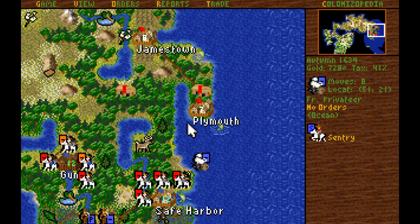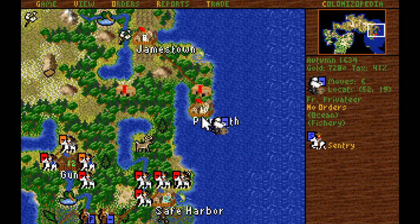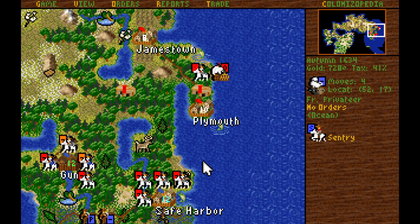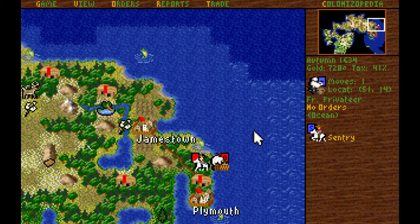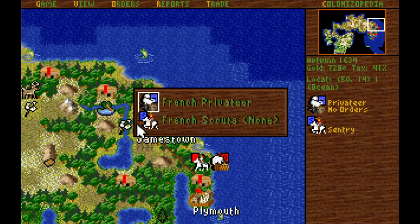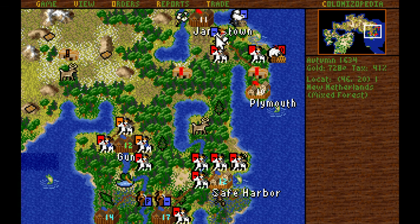With the privateer here, we can actually insert the scout. Thankfully, this was not a fortress in Plymouth, so we're not going to get caught. A galleon — we can slip past him. If he were a frigate, we'd have to make a roll to slip past. We should be able to insert the scout right next to Jamestown so that on the next turn we can start destroying the forces hanging around.